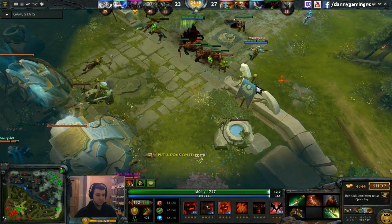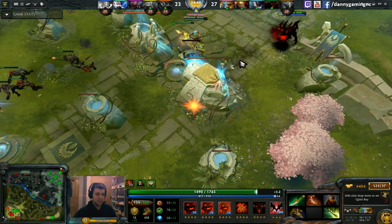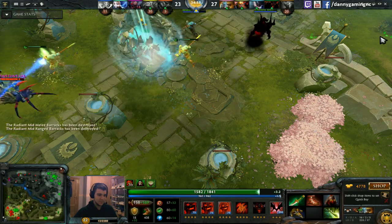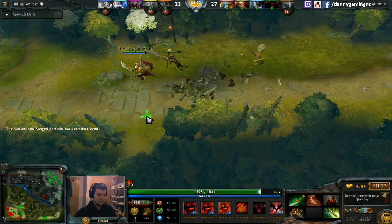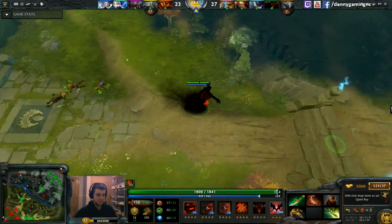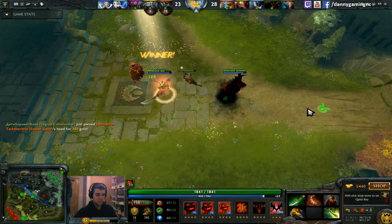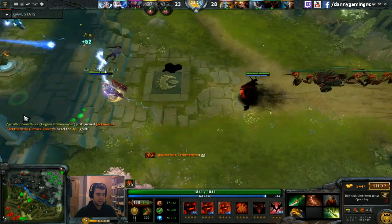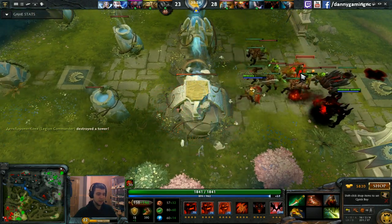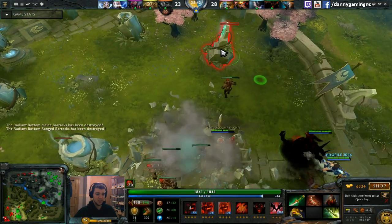That raise right there was a panic raise. If you are experienced with the hero you can distinguish between a panic race and a good race you're confident will hit. Getting the middle lane barracks — very important. Two races on the creeps. Just right-clicking and the enemy says GG. This was the deciding fight. The game was still even four minutes ago at 20-20 kills, and now we have middle barracks and are getting bottom too.